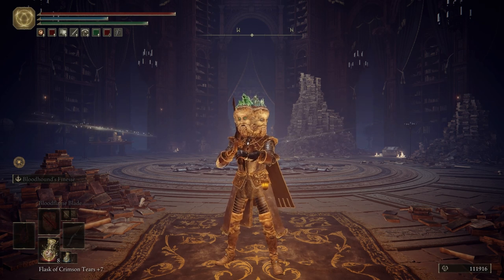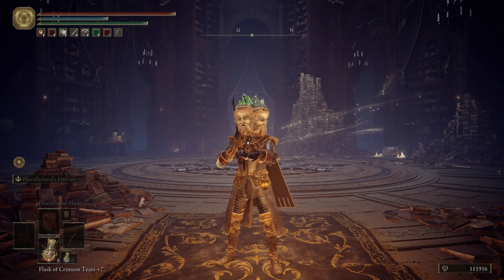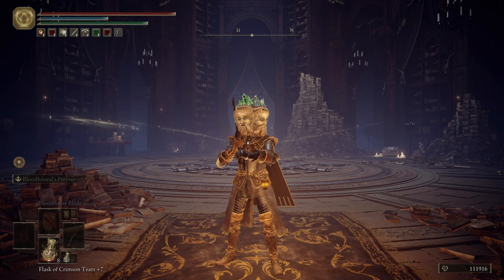I hope everybody's doing well. I know that I am. Off screen, all I really did was go ahead and change out my armor and put on the Twin Sage Glintstone crown. You're going to need this on for a little bit later when we go into one of the towers for the Memory Stones. Also, this crown will up your FP, which is kind of why I have it on today.